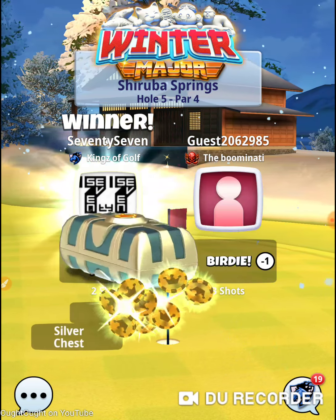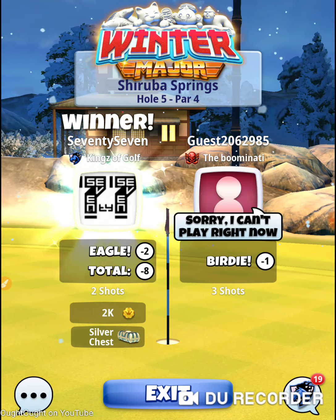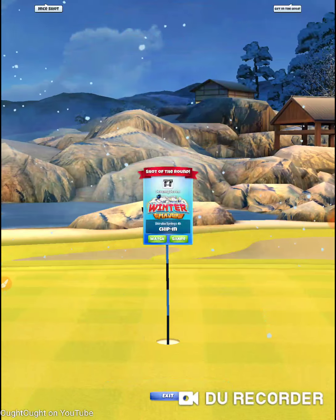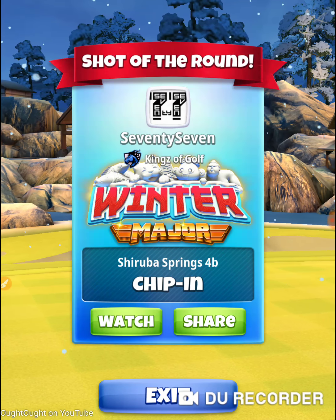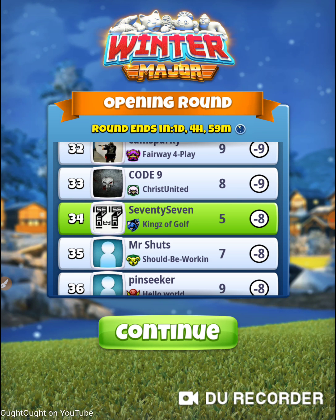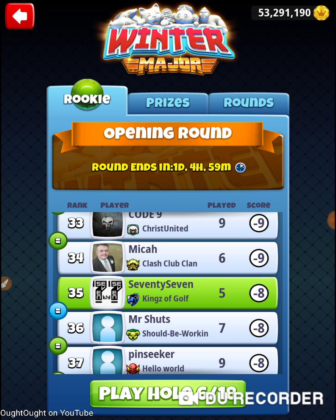That was hole number five. I've been putting my notes together working on these holes with my practice account — I practiced Monday, Tuesday, qualified Wednesday, and practiced today. In my auto account it's hard to dial in holes three and seven because I've got better clubs in my 77 account. On these other holes I have the same clubs, so I've been getting them dialed in. I'm super focused on three and seven; the rest is gravy. That was hole number five of the 2020 winter major, opening round of the rookie division — thanks for watching.